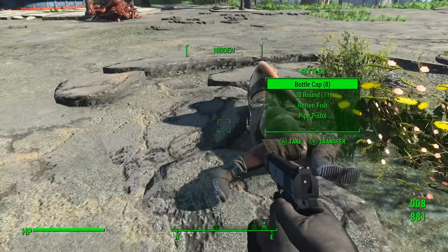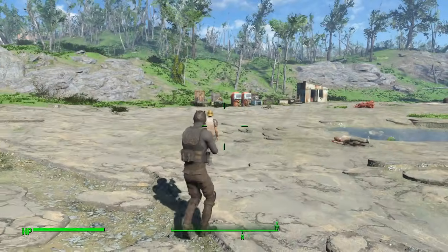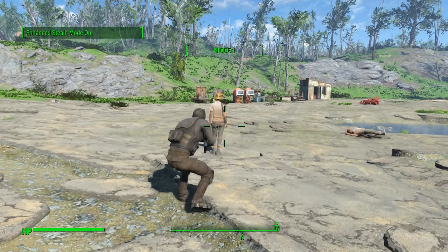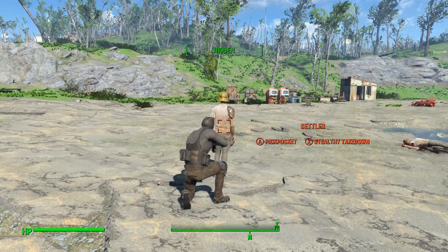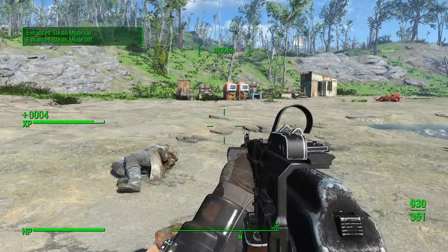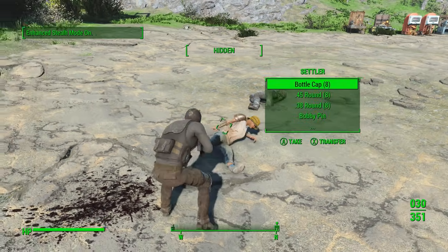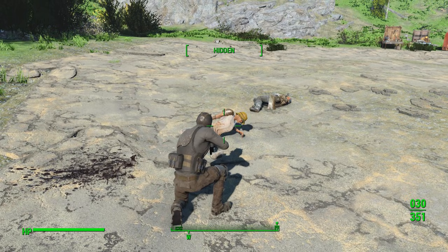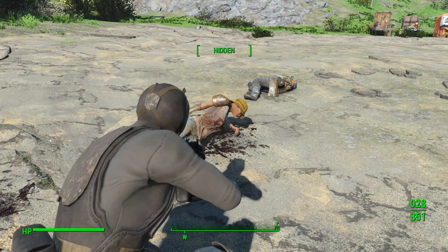Now in order for this mod to work properly, you will have to have at least one level of Sandman in sneak. However, once you have these two perks at any level, you'll be able to splinter-cell the shit out of unsuspecting NPCs. This mod just helps round out the combat in Fallout 4 and makes playing as a stealth build that much more appealing and engaging. I would definitely recommend this mod in anyone's playthrough of Fallout 4.